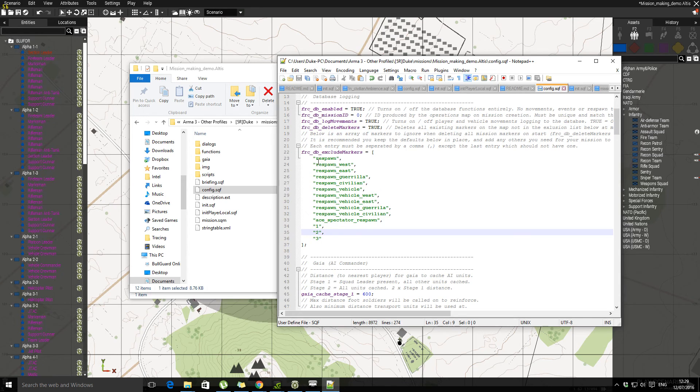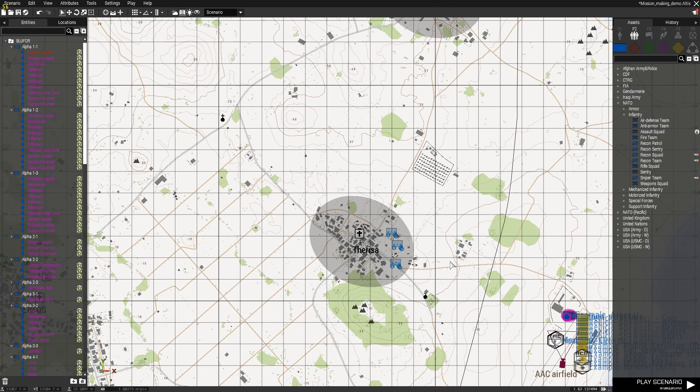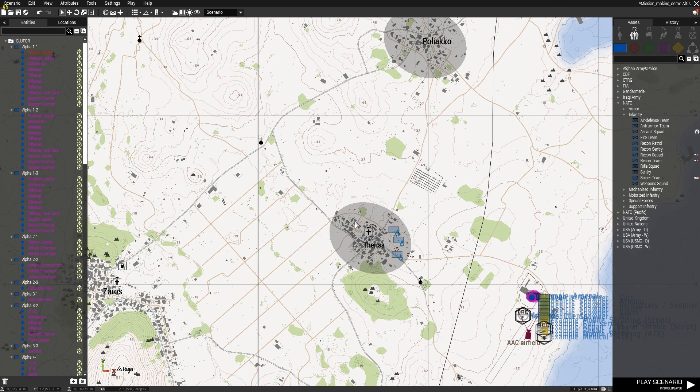Let's look at GAIA's range restriction. The one restriction about GAIA — which is why I do use other spawning scripts and bits and pieces — is this 600-meter value. Essentially at 600 meters, all the units are going to spawn in. Just bear that in mind for mission design. So for example, if you had an objective here and another one here, all units within 600 meters are going to cache in simultaneously.